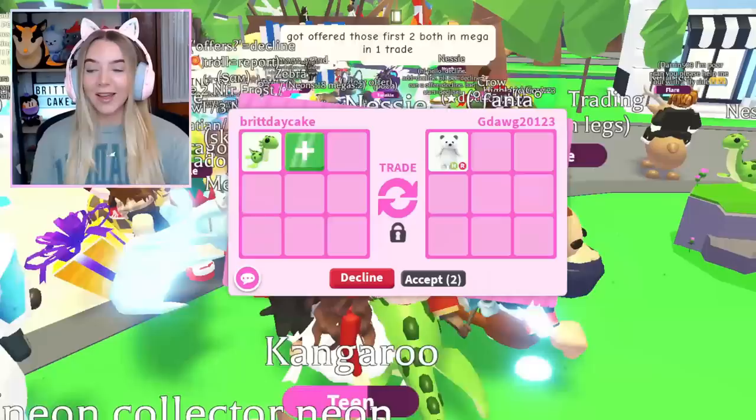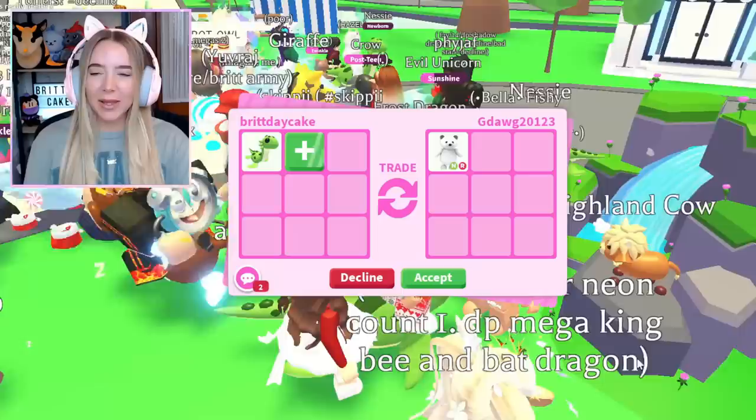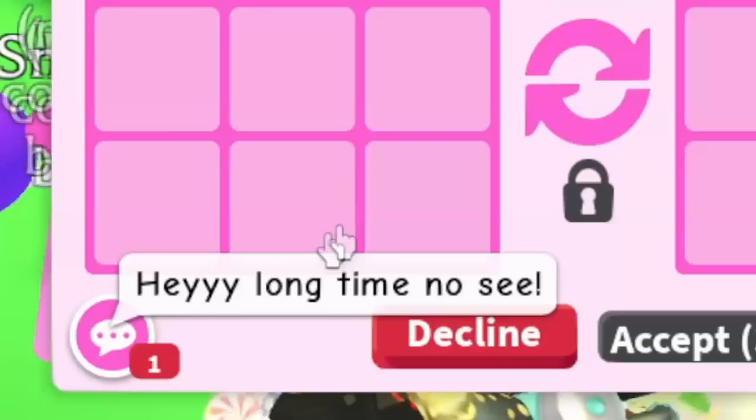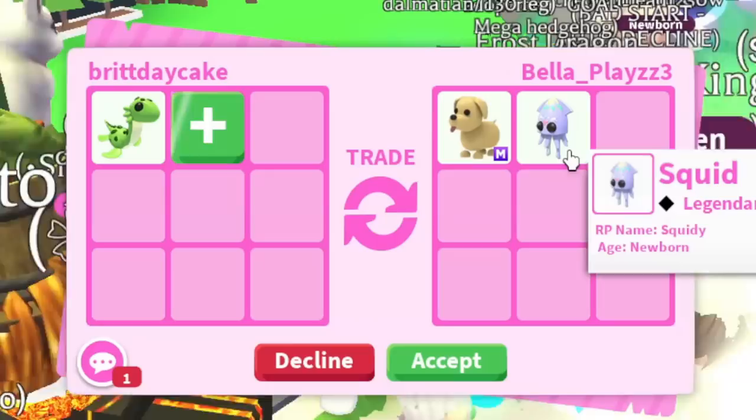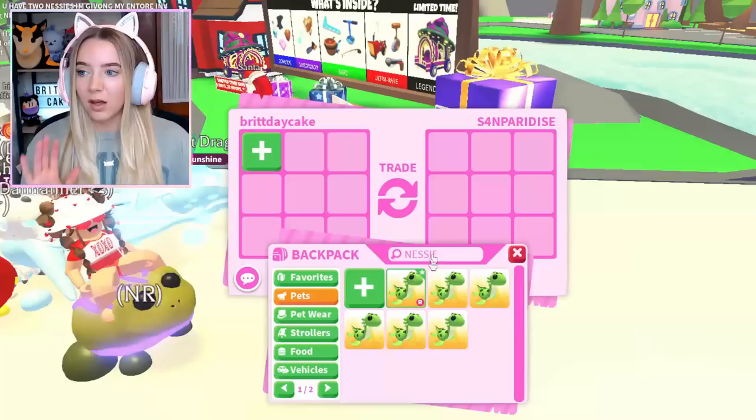Here's another trade I don't think is real — a neon polar bear. Someone's asking me if it's rare and said my hair is really pretty, which is so nice. Okay we have bestie Bella here — she made it; I know she hasn't been able to offer the last couple videos. She put the mega dog and the squid. We did get offered a fly ride squid before and didn't take it, and this one only includes a mega dog which I really don't need. We're gonna decline Bella for now.